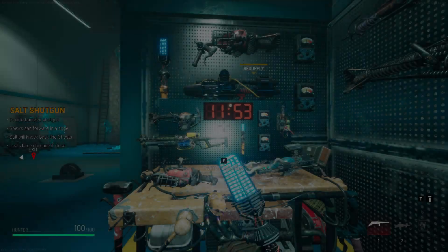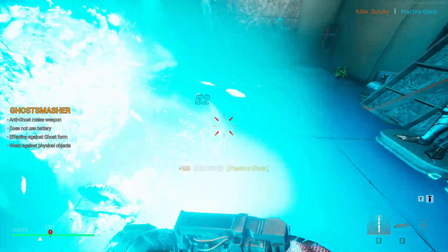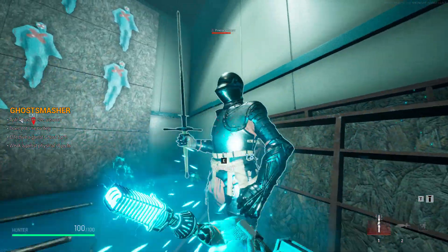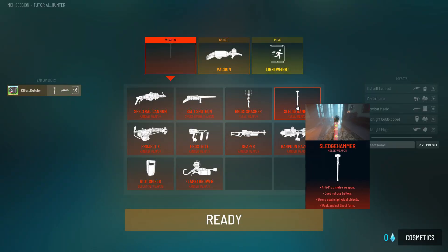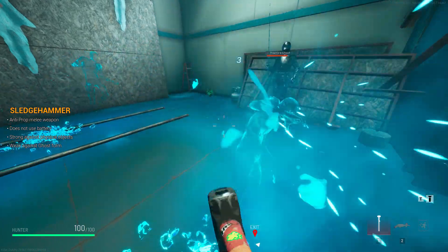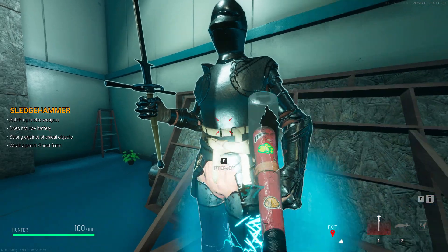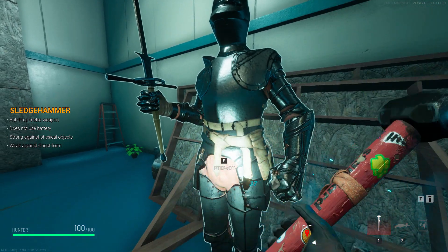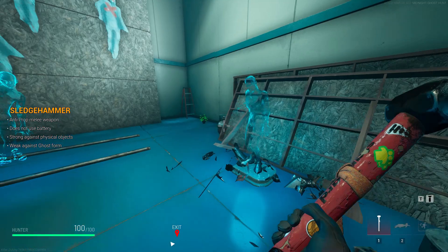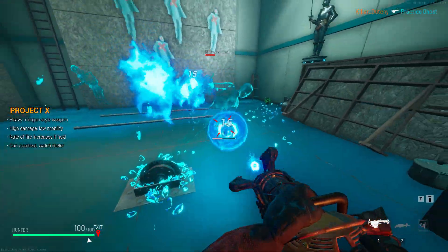Now let's cover the two melee weapons. The Ghost Smasher does exactly what its name says — two hits and you can kill a ghost. The only problem is it's extremely weak against ghosts hiding in props. That's where the Sledgehammer comes in — it's the opposite: weak against regular ghosts but strong against props. I do think it needs a slight buff, so maybe wait for that, but it can one-shot most smaller objects.